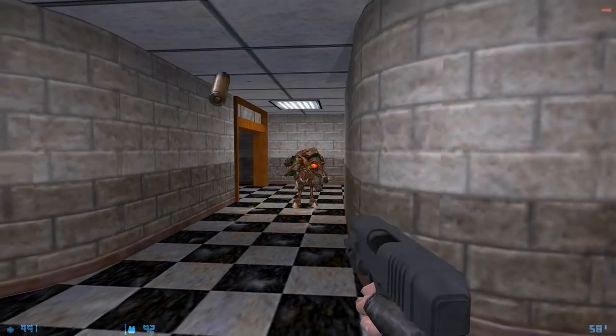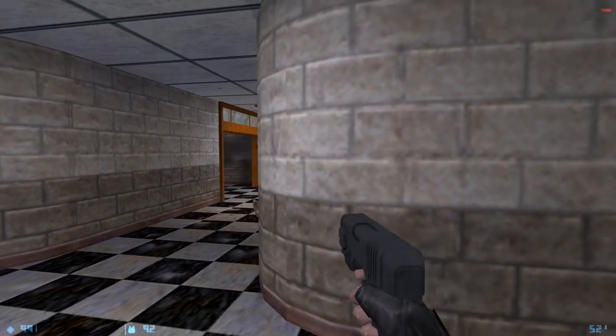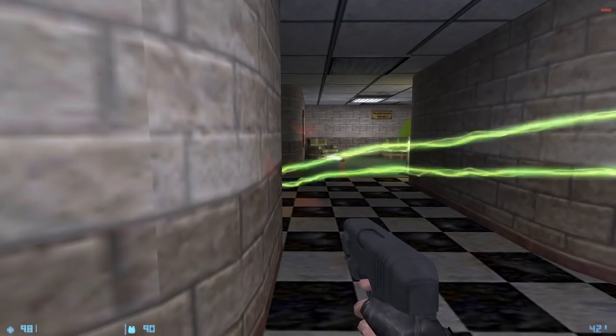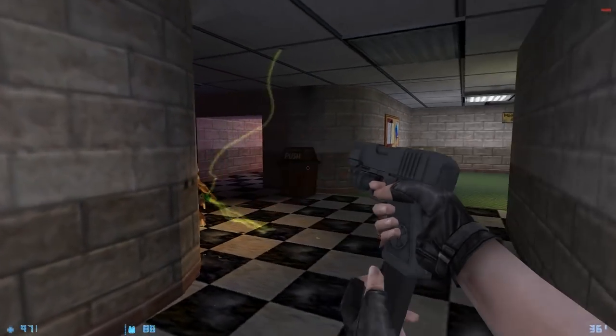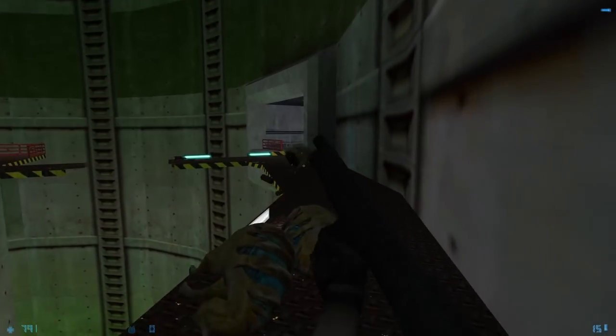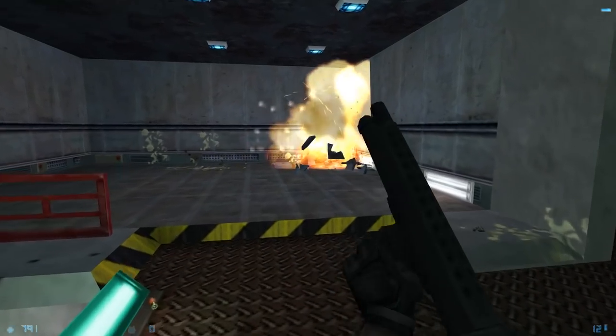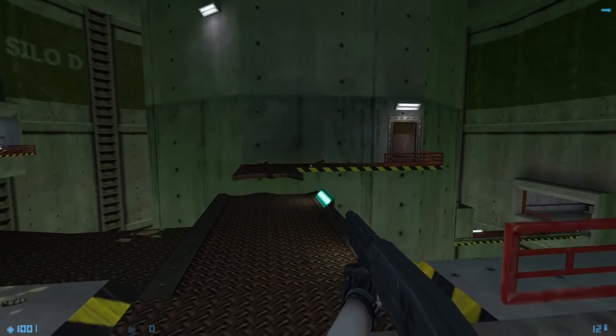The pistol looks identical and has about the same firing rate as its Duke Nukem 3D counterpart, but for some reason you can't reload it manually and there's no ammo counter for the magazine, which is a pretty bad idea. The shotgun somehow feels even worse than Half-Life's original shotgun, and it lacks the important alt fire as well, making it feel really weak.